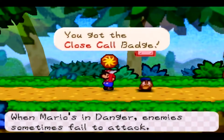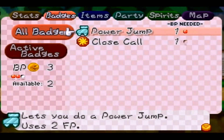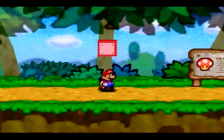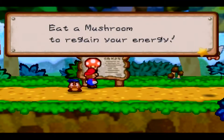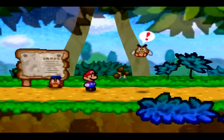These red blocks give you badges. This is the Close Call badge — a really useful badge that I'll be equipping right now. Whenever I'm in danger, enemies will sometimes miss. Also, whatever's on the sign pops out when you click on it — that won't be a common theme, that's just in this area.